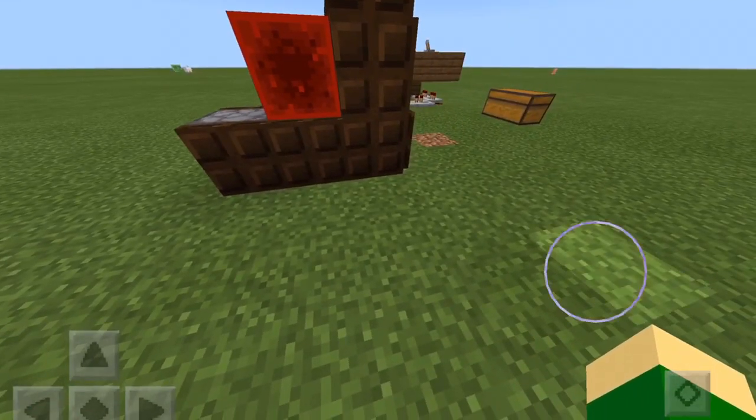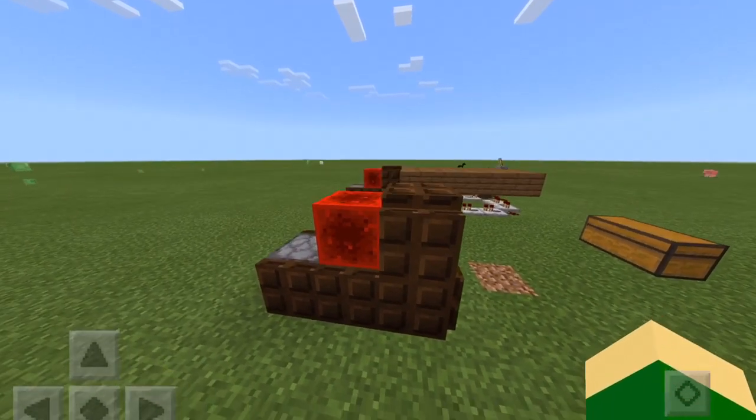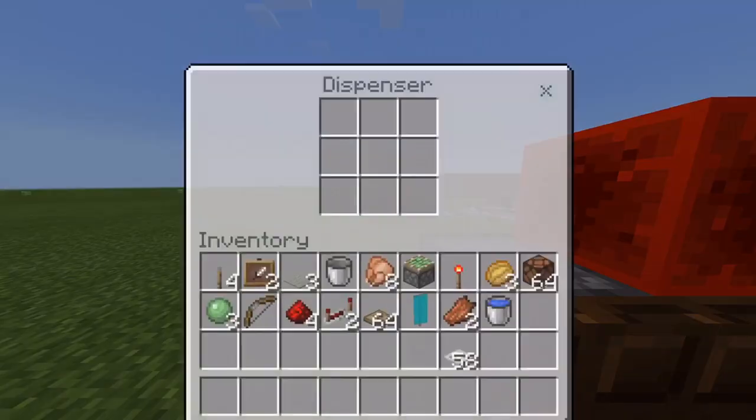I put trapdoors around it just for extra detail — you don't have to do this but it does look better because it covers up all the redstone. What you do is put a sticky piston, get a redstone block, press the button and it pushes out.